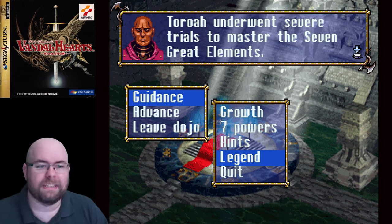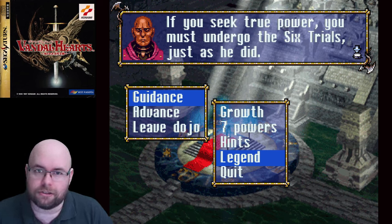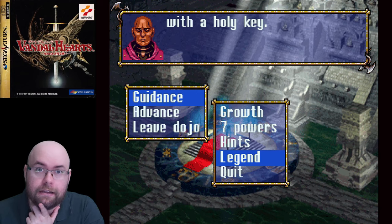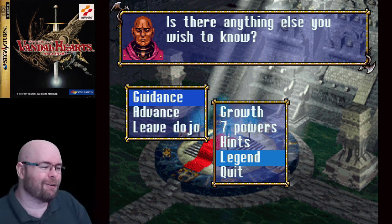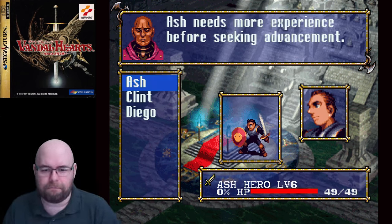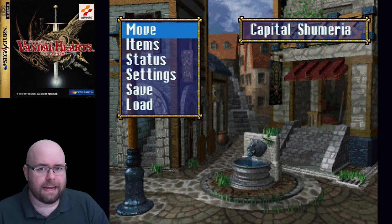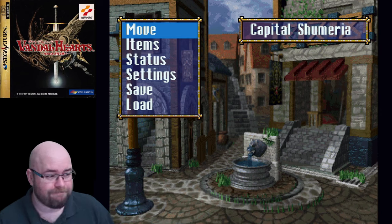There's also a hint about Aurora undergoing severe trials to master the seven great elements, suggesting there's more to this game than what's on the surface. The dojo also has an Advance section where you'd promote characters, but right now we can't promote anybody. The game never explicitly specifies what the faith is, though it's heavily hinted at being Christianity — though that could be a translation thing.